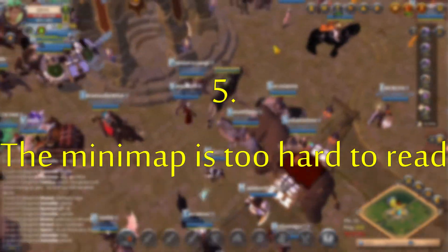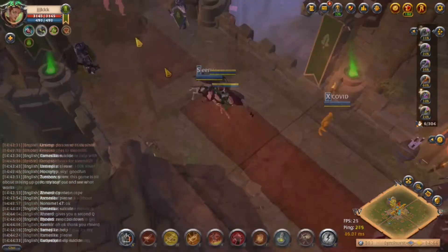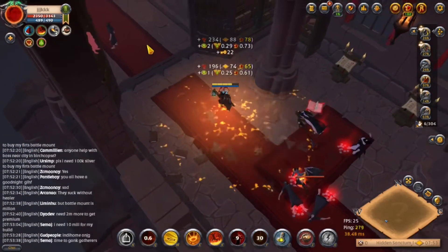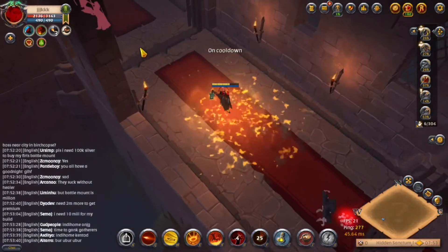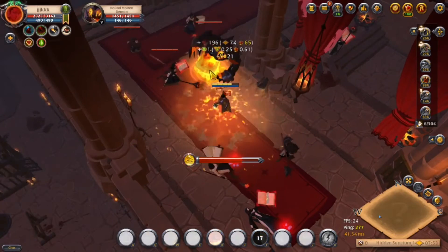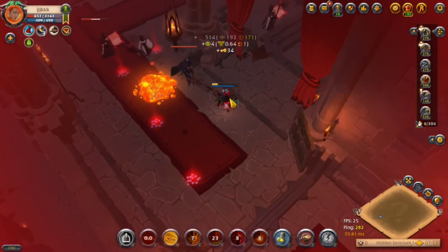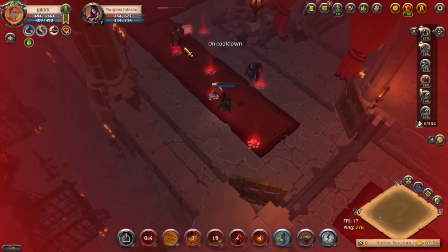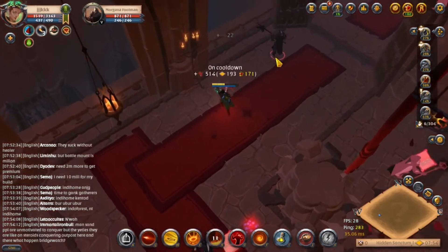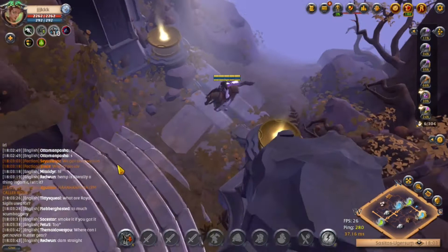Point number five: the minimap is too hard to read. While this point is about the minimap and not the world, it is closely related to your experience in the world. While the main map of Albion Online is really good — showing all the major roads and other points of interest — the same cannot be said about the minimap, as it is filled with too much info which is really hard to see without either turning it to full screen or zooming in a lot. This is not always an option when you are in red and black zones getting chased by 20 people. This is especially bad when trying to avoid gankers, as it is too hard to see the main path on the minimap, and if you try to zoom in it's nearly impossible to tell which direction the exit to the tile is.